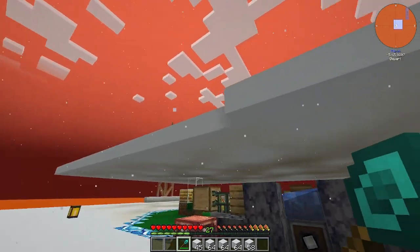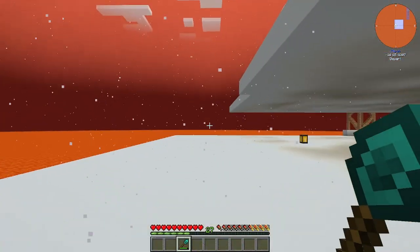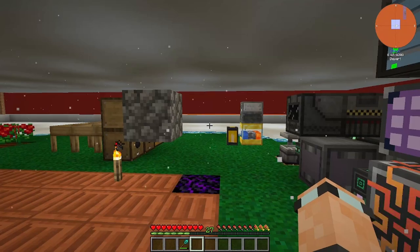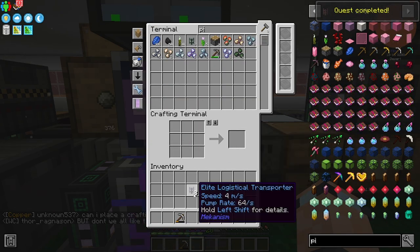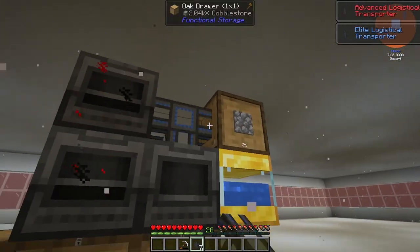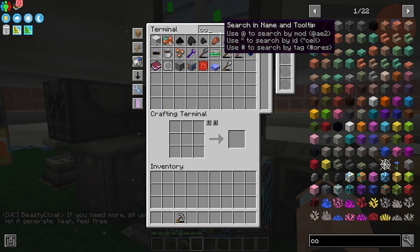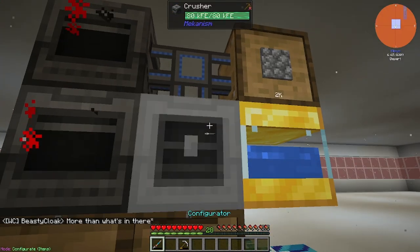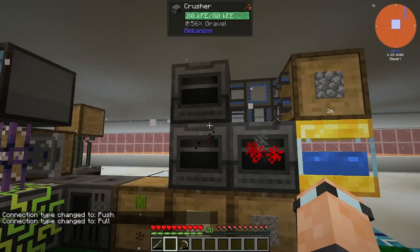I've finished off the base. I'm going to upgrade the cobble gen - we got one of the reinforced alloys from a quest, that was awesome. I'll swap that out right there because it wasn't keeping up. The configurator happily fills one drawer but misses the other quite a lot. Now speeding it up, it's doing 32 at a time which is really useful.